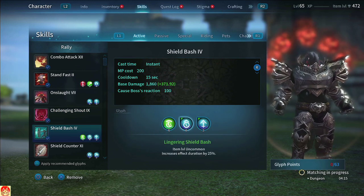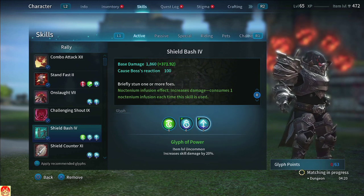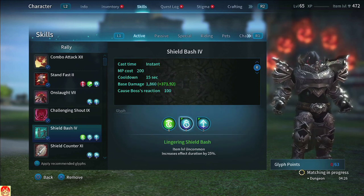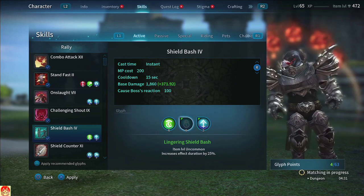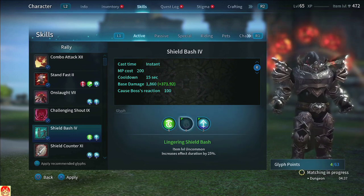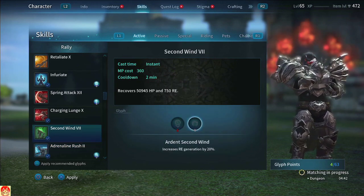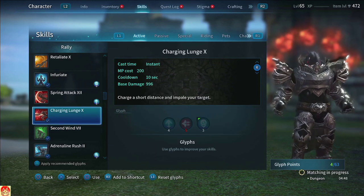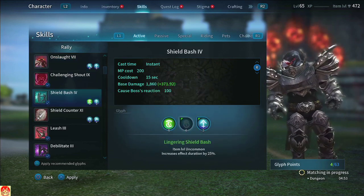Shield Bash — I run everything: Blazing Shield Bash, Lingering Shield Bash, and Glyph of Power. Yes, the stunning enemies effect only works in PvP, so technically you can skip the increased duration, but I run it regardless. If you weren't going to run it, you could free up points for Ardent Second Wind — that's the only other real option in my opinion.